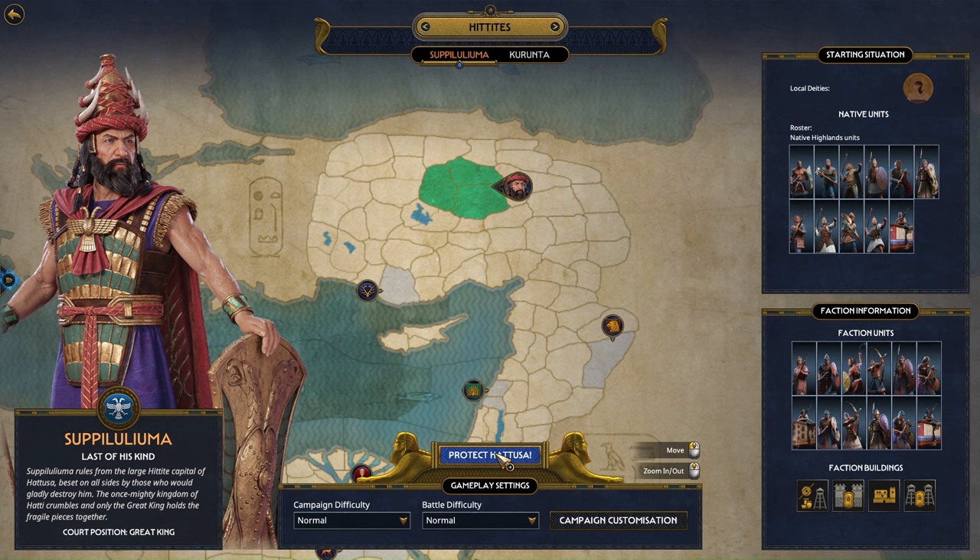This is historical Shupiluliuma II, who was the last known great king of the Hittite Empire prior to the destruction of Khatusha in a great fire and siege and attack. So let's get started.